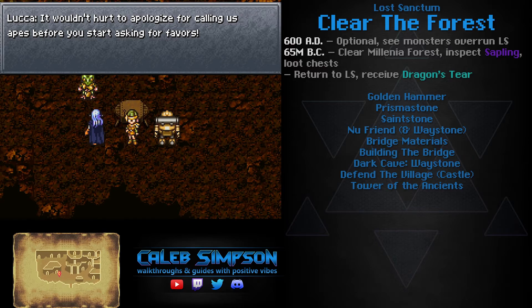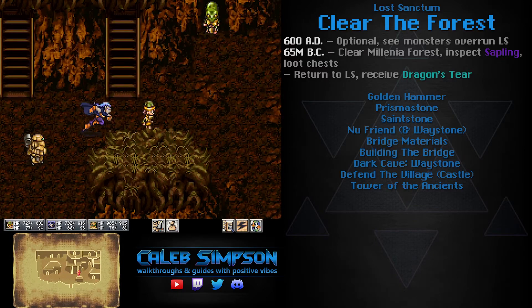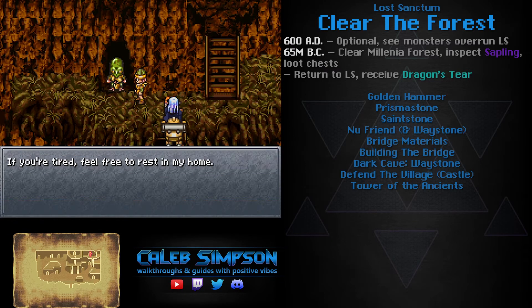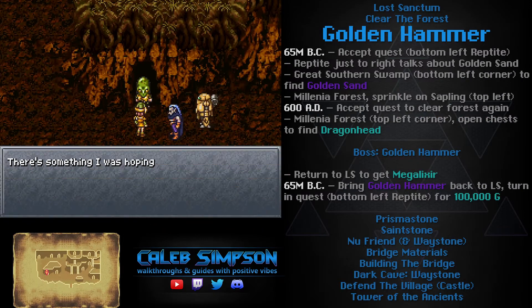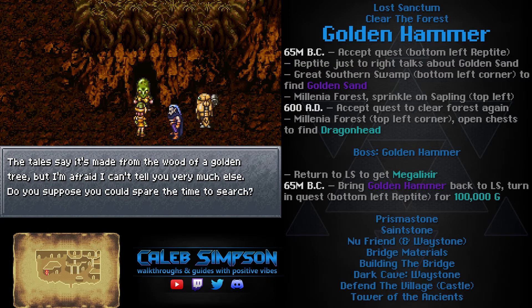As far as notable things to do in Lost Sanctum: there's a Reptite in the top right you can speak with to sleep at an inn for free, which restores HP and MP for your whole party. There are also some shops around, though they don't have anything super cool right now — we'll be able to buy high-end consumables later. Once you've cleared the forest in the top right corner for the first time, you can start accepting quests.